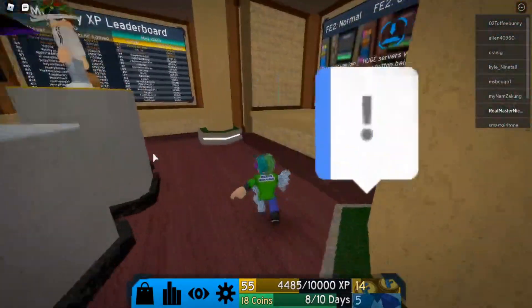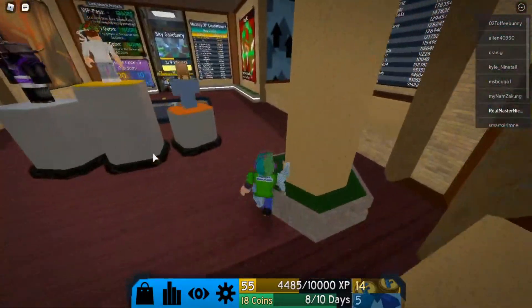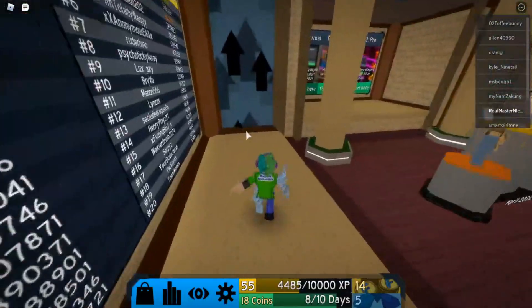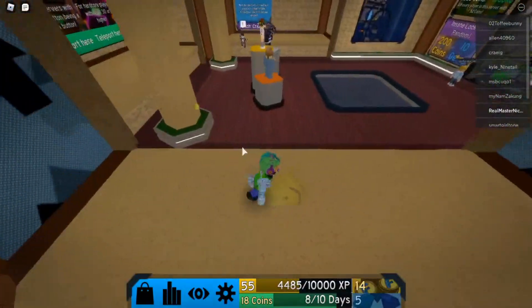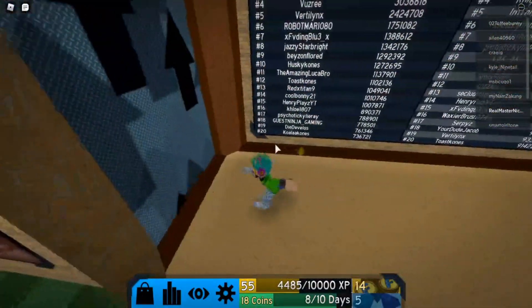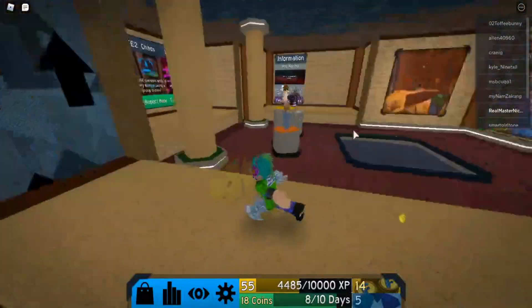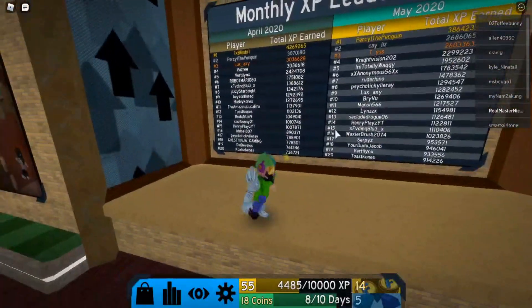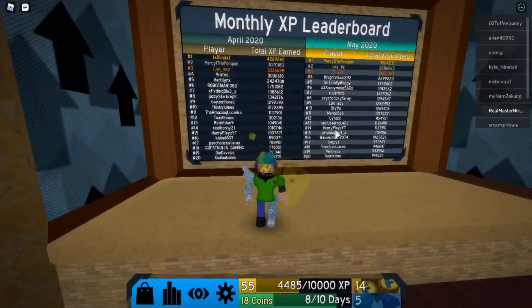Now if you guys don't know how this game works, basically you play in groups of 12 per server. Honestly in our case we've been probably around 30 or 50 players, so we're not in the best server — not in the normal one. Basically we have to escape floods. And yeah, here are some tips on how to master Florida Escape 2.